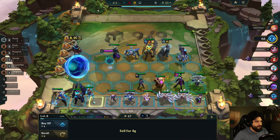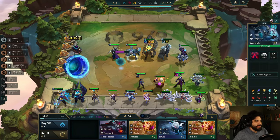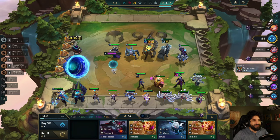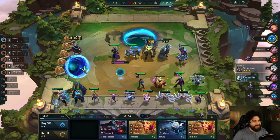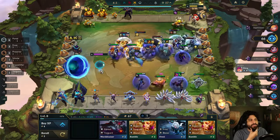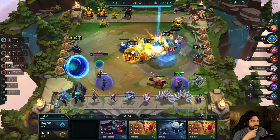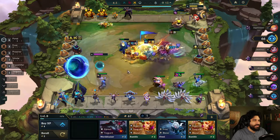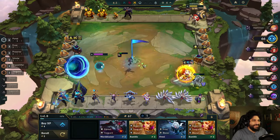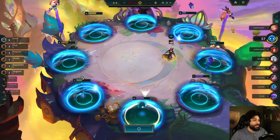I have all my items slammed now — more experience. This guy has a 2-star Olaf and he's freaking huge. Portal's doing a lot of damage though. Just need 2 more to reach 8. Also, if you're enjoying this video, make sure you like it. And if you hate it, just like it. Subscribe if you want to keep supporting the channel. I think what I really want is a 2-star Ryze, but I'm not going to roll down until I reach level 9.